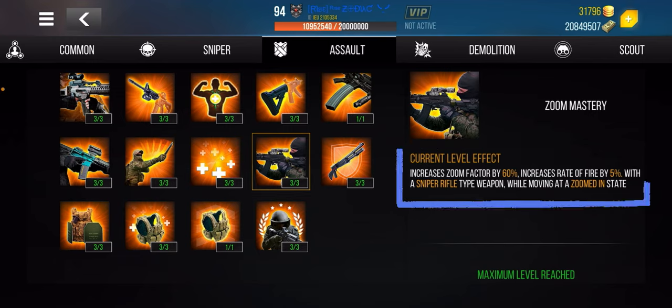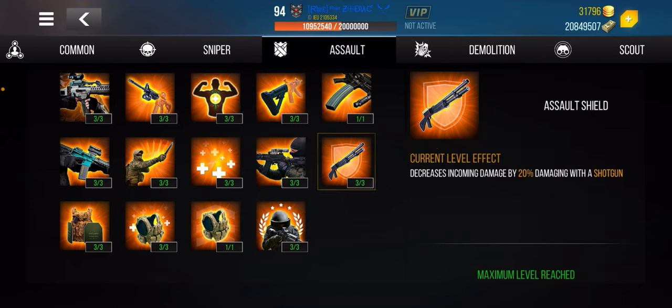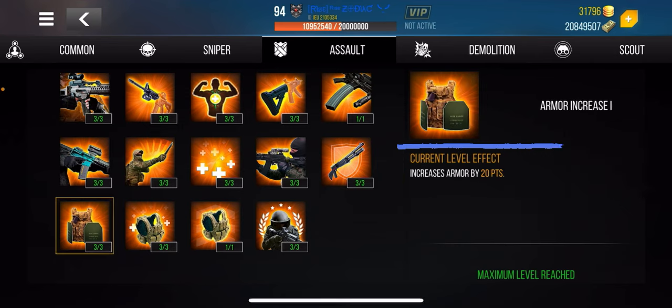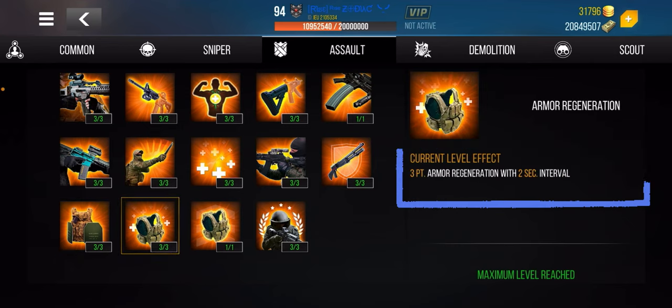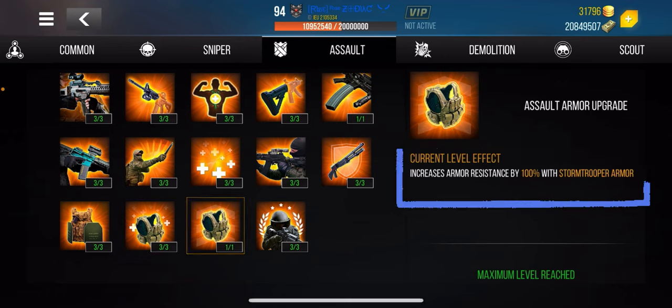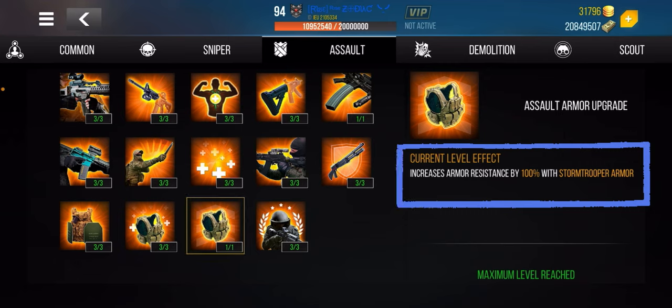This one decreases damage from any shotgun by 20% — not specifically for assault rifles but important to get. This one increases your armor points by 20 points. And this one gives you armor point regeneration every two seconds, so your armor gradually increases throughout the game. That's why you see some players' armor increasing — they've purchased all three stages.